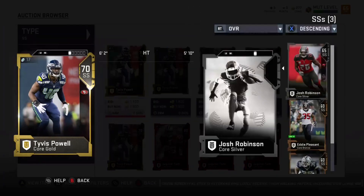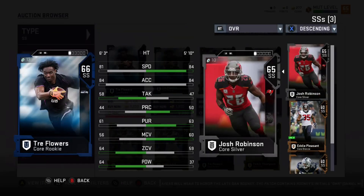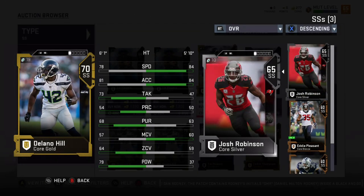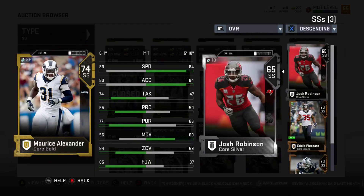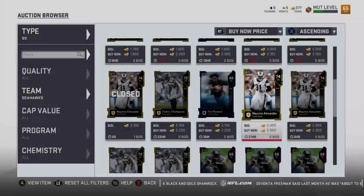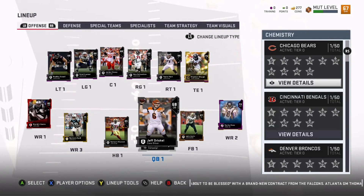The Seahawks have a lot of guys — Tyvus Powell at six foot two with good speed at 83, though he's actually playing for the Niners now. Tre Flowers is the Seahawks guy I was talking about, six foot three with 81 speed — you gotta love guys like that. Delano Hill is another strong safety, six foot two or three, 78 speed — that's fine for a safety. Maurice Alexander is 83 speed at six foot one — he used to be a really good player with the Rams, now he's a backup with the Seahawks.